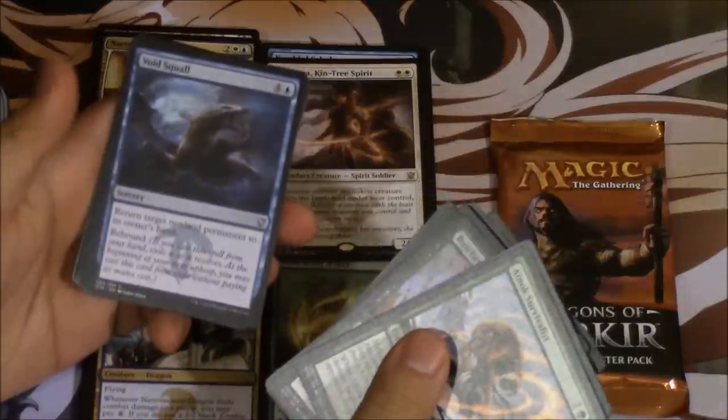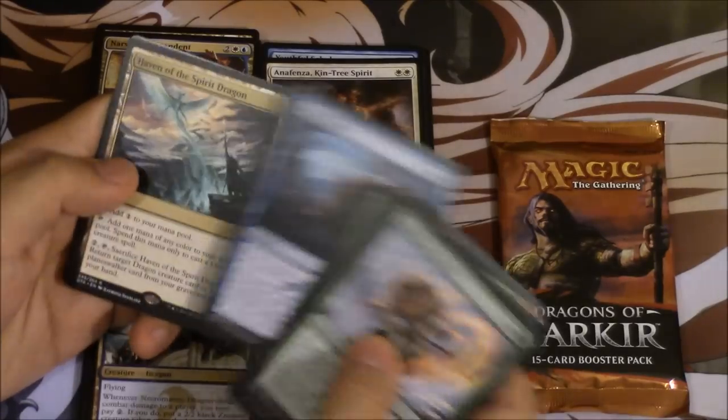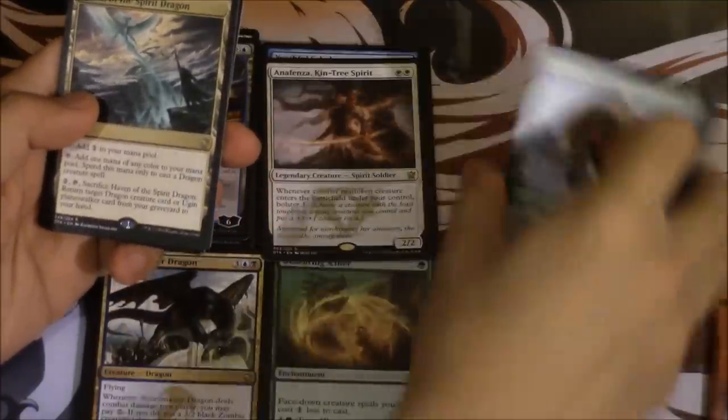Fingers crossed — Void Return: return target non-land permanent to its owner's hand, and then rebound. Haven of the Spirit Dragon — this is actually a card I want. I felt like the other dragon lands were so bad, but this one is actually playable.